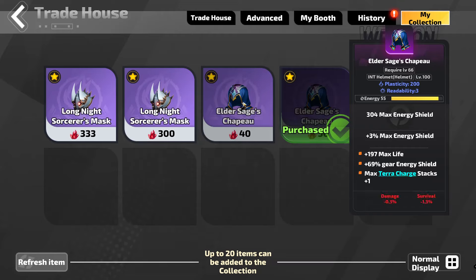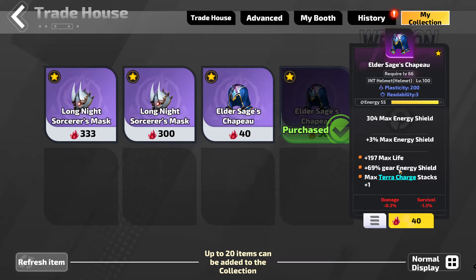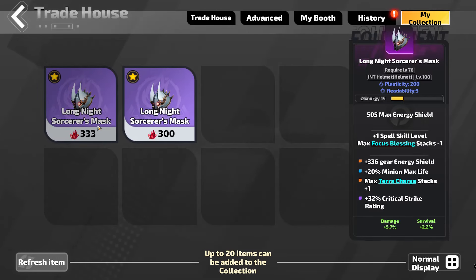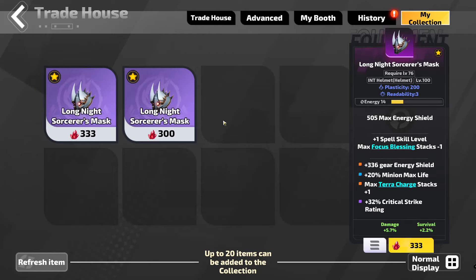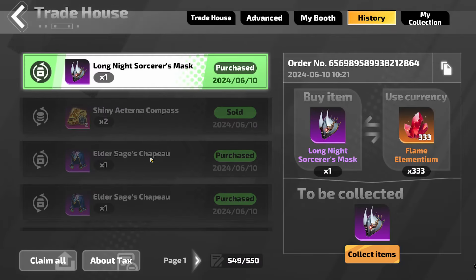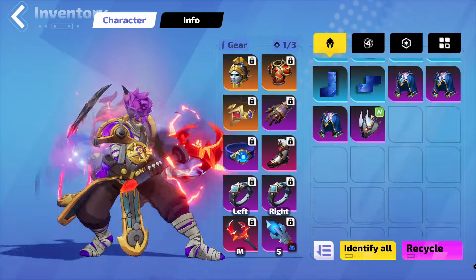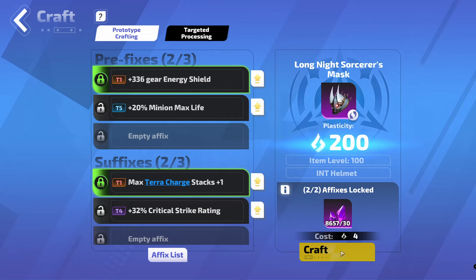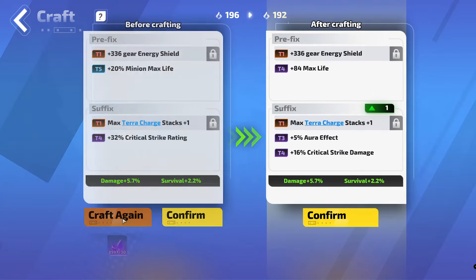That's actually a really terrible base because that gear energy shield is just for the helmet, which is pretty much the last craft that I care about on this helmet. So I'm just going to un-star that one because I don't actually want that base. But these are really interesting. It's a lot more expensive, but we'll try for one anyway. That plus 1 spell skill level might be really good. So we lock these and go to craft. Hopefully we hit something good.